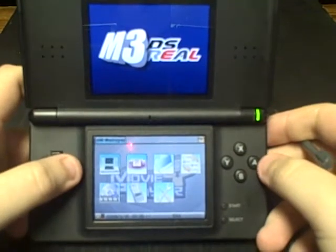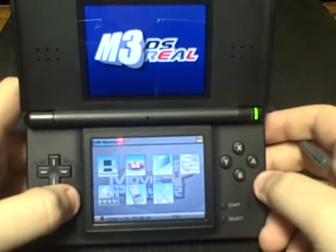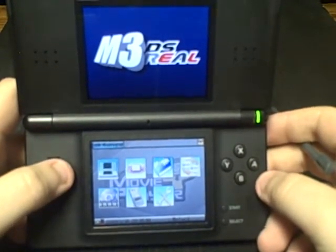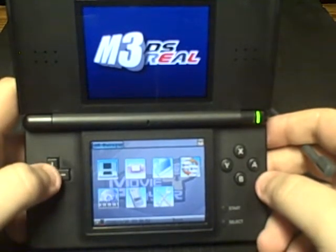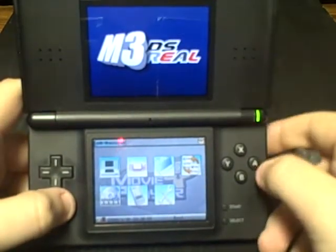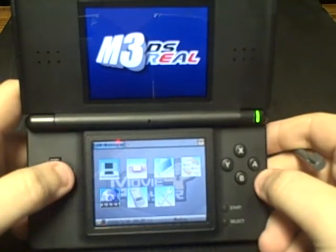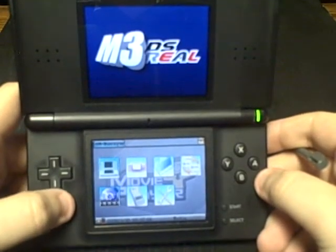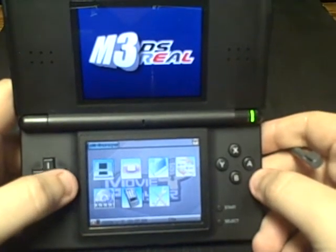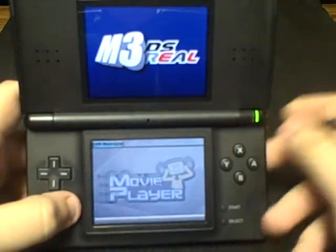Here you've got NDS and GBA. It plays GBA ROMs if you have the GBA expansion pack, but that's with the M3 Real perfect bundle — I didn't get it. There's a file browser boot which allows you to act as a pass-me to boot into your slot 2 device, say if you've got another flash cart for your GBA slot. Media is sort of a Moonshell extension kind of thing.